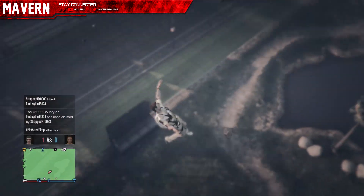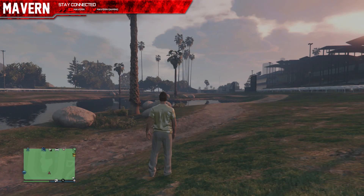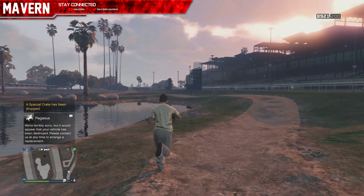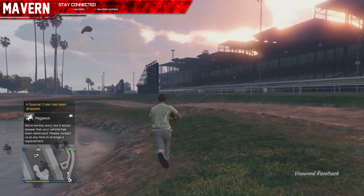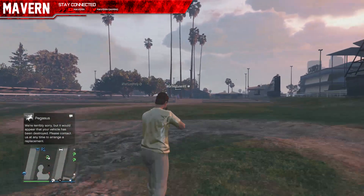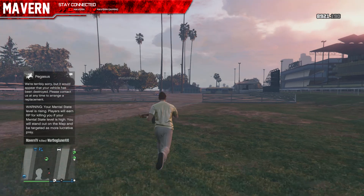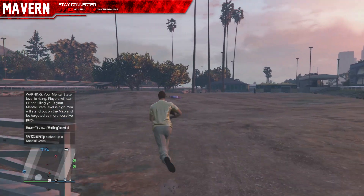You'll see the flare wherever the crate drops — I don't see a flare, so next gen might not have flares. This works for all generations, just so you know. It's just a strategy, not a glitch. Here's the special crate drop as you can see — this place is most likely flooded with people. Do I think I'm going to get it? No, but you gotta have faith.